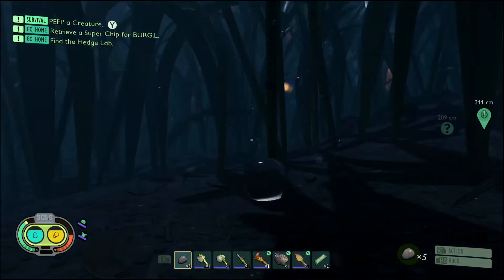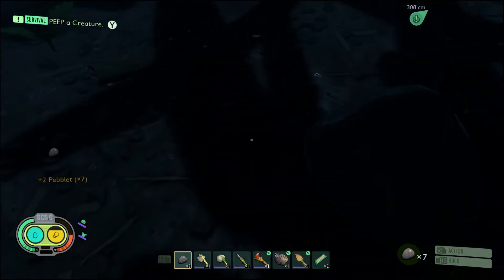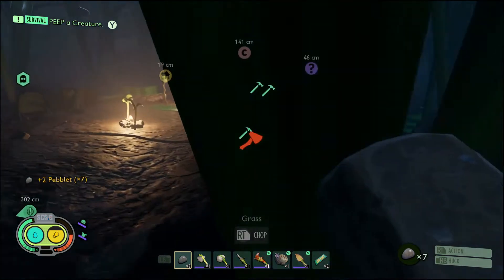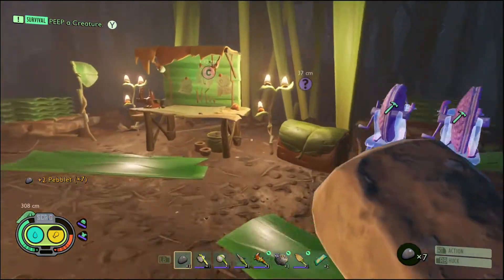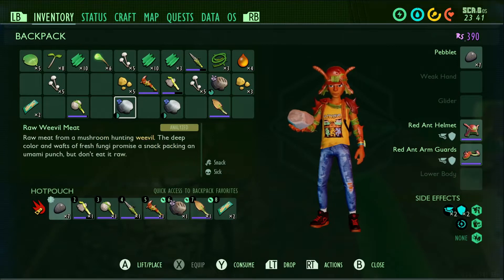Let me go ahead and throw this at it - bam! Give me my rock back, give me another rock too, I'll take them both. Alright, let's continue to wait. Do I have anything on me that I need? What is this - weevil?